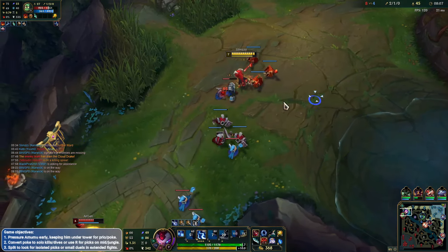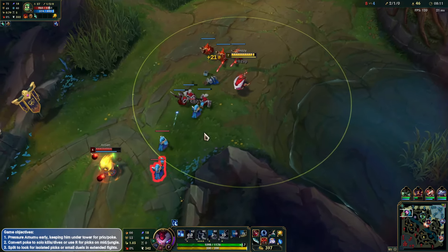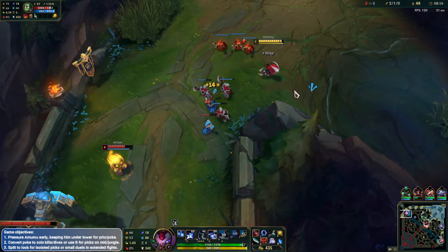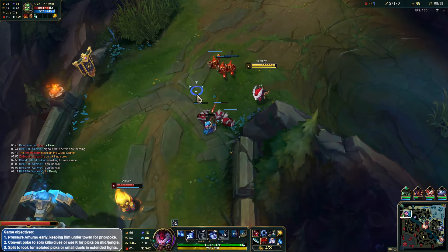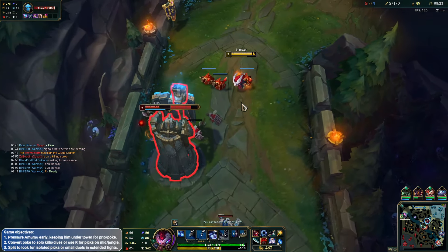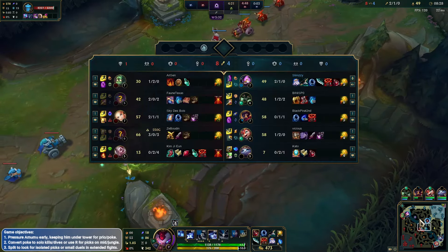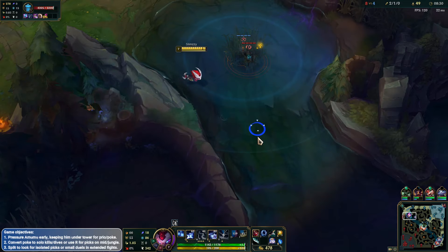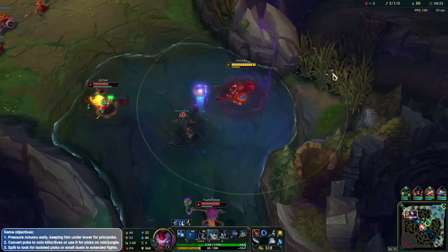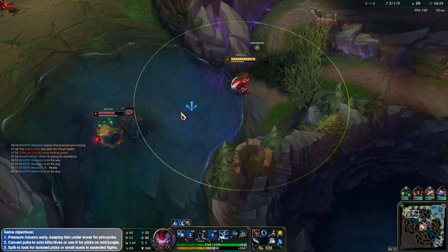He's getting aggressive — poking him down a little bit, getting the Conqueror procced, which is quite nice. Not sure if Lillia is going to be up here now. If she is, we might be in a little bit of trouble. Want to go for the play if I can — do need some good vision coverage here. Was it Amumu again? Yeah, it doesn't surprise me Lillia is there. Have to be careful of Amumu here.